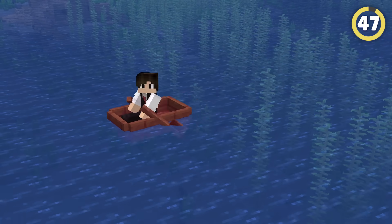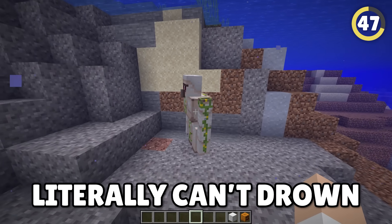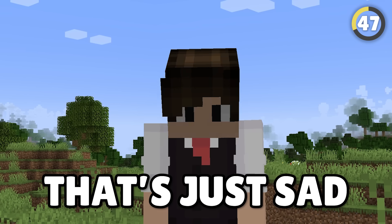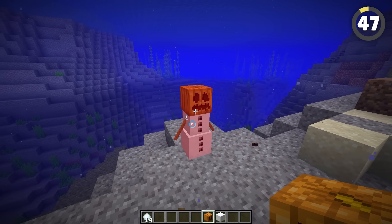Talking about the ocean, if you take an iron golem and try to sink them, you'll realize they literally can't drown. This means they can stay at the bottom of the ocean for years without taking a single hit of damage. This can't be said for snow golems though — they don't even get to enjoy a swim.